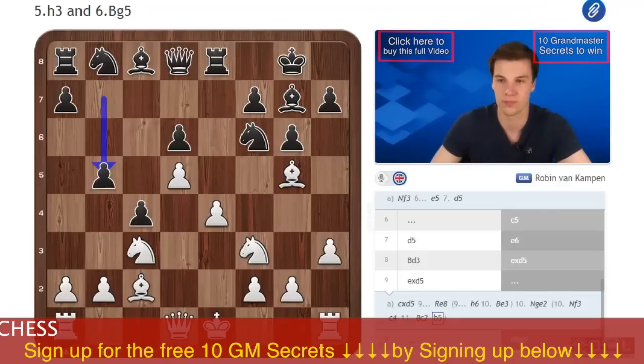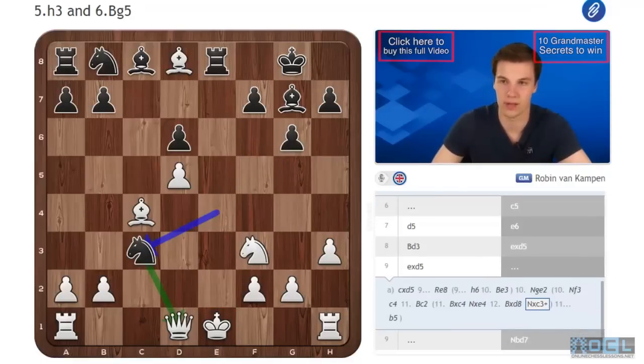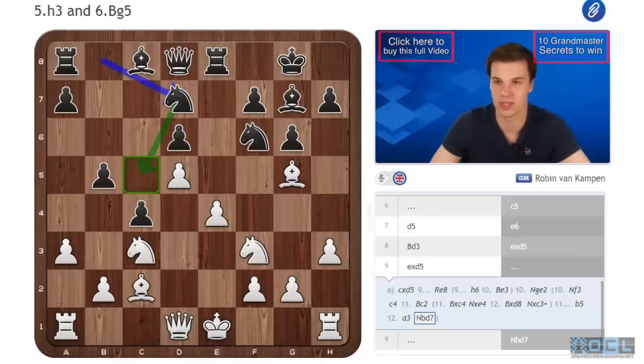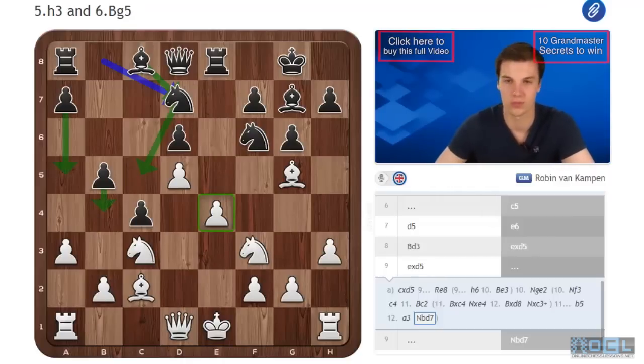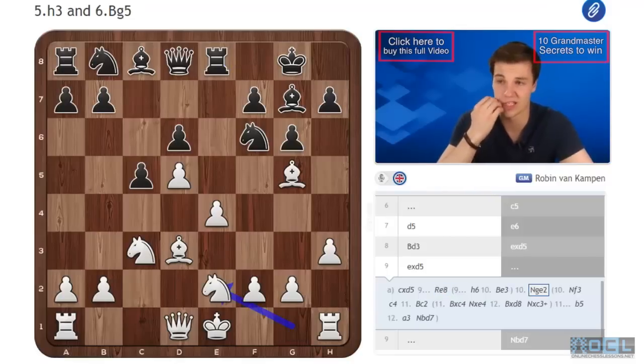Grishuk beat former world champion Vladimir Kramnik in 2011. After Bc2, he played b5 and already black's position was really nice. After a3, he played Nd7 followed by Nc5, putting pressure on that e4 pawn, then Bd7, a5, b4 afterwards — completely crushed white. So Nf3 is definitely not the right move and Ne2 is better.